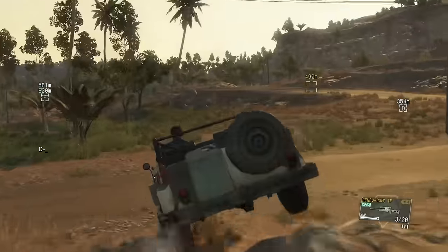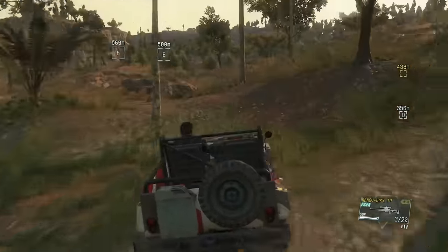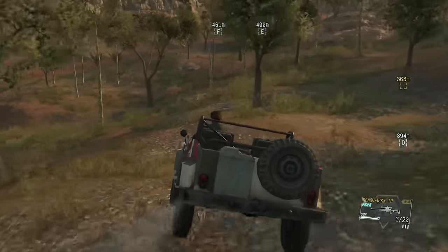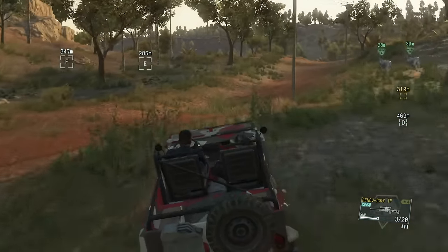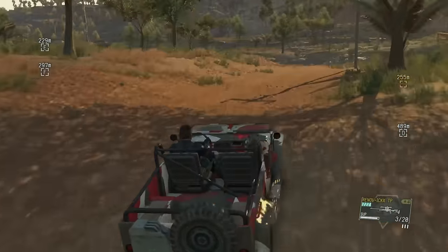Now we're heading over to the northeast guard post to get the material containers. We could also go and get the African peach, but the problem is it's on the other side of the little base which has quite a few guards. So we're going to get the containers first and then go get the prisoners, place them in a jeep, and also get the Nubians — which are just goats — and you're going to need six of them.